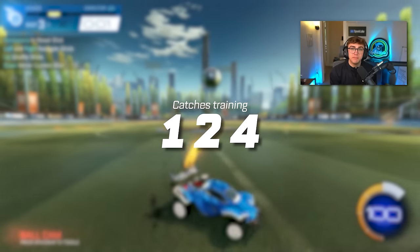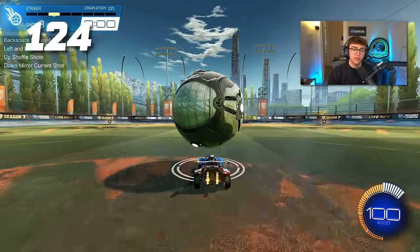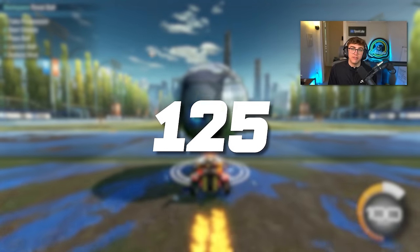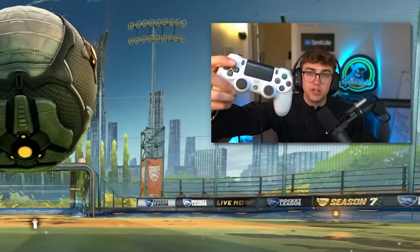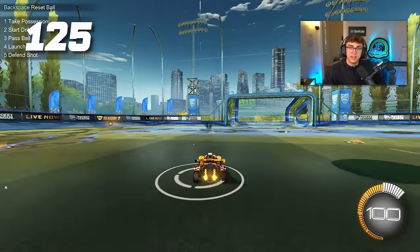Tip 124: catches are probably best trained in training packs — Verge has a great pack for this, or just search 'catch training pack.' Tip 125: carries and flicks can be trained super easily in free play. Use the up command on the controller D-pad to spawn the ball on top of your car and practice flicks really quickly that way.